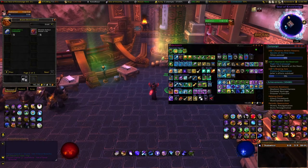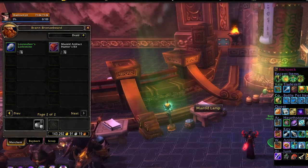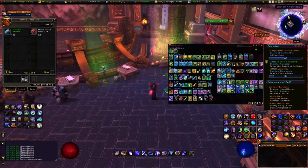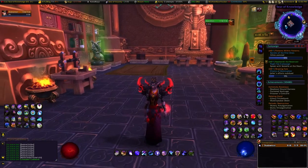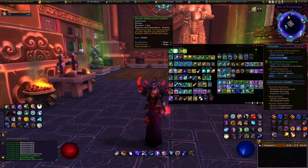Go back to Bran Bronzebeard and he's gonna have a few items aside from the crates. What you want to do is get the Augmented Artifact Hunter's Kit. When you open that up it gets you two items. One is super crucial for fast farming: you get a Lorewalker Map and you also get the Augmented Artifact Sonic Locator.